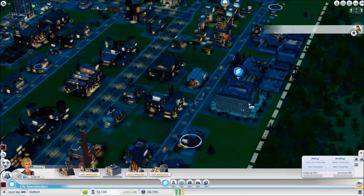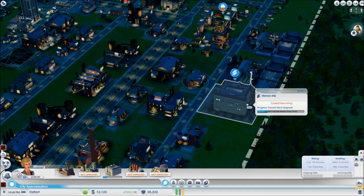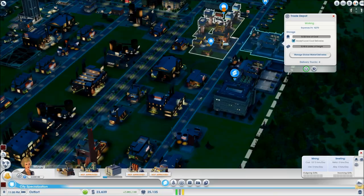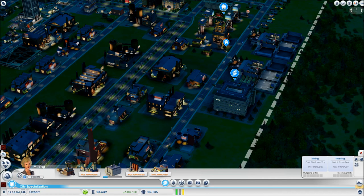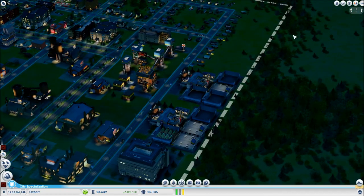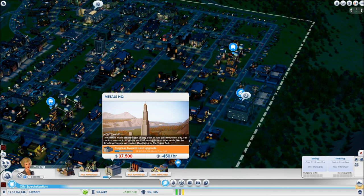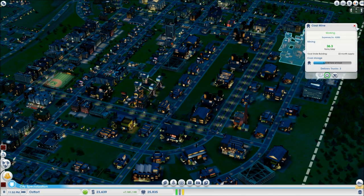I'll just put it right here. I need a lot of profit. So what I'm going to do is turn off exporting of coal — let these build up as much as possible, and then see if I can't just sell it all really fast. The thing is, coal isn't worth a lot of money, so that might be kind of hard to do. It's what I've got to work with — I want to fill these up with as much coal as possible.